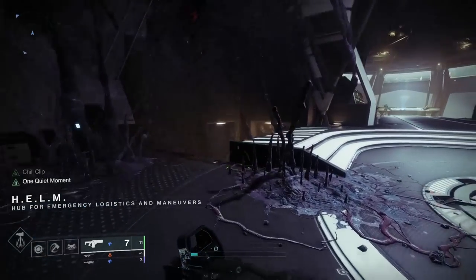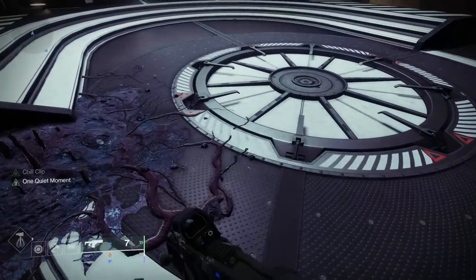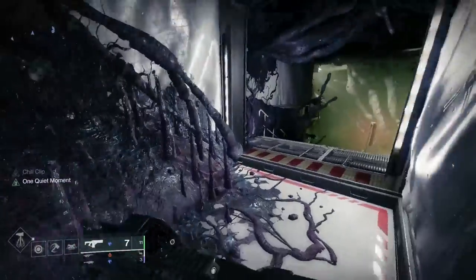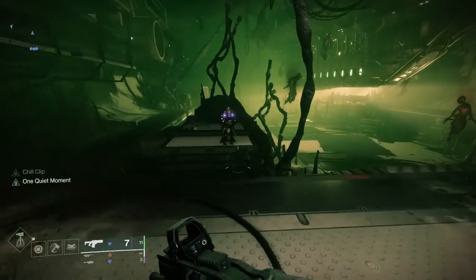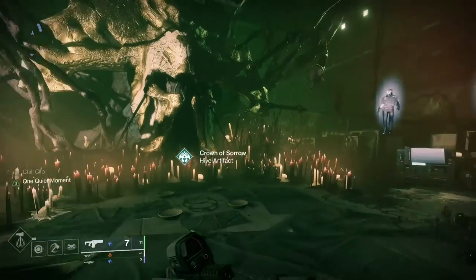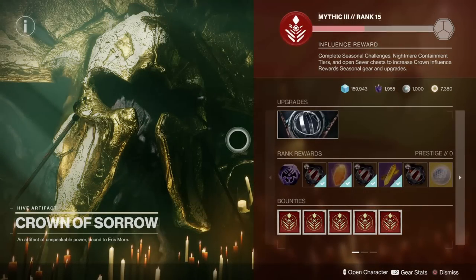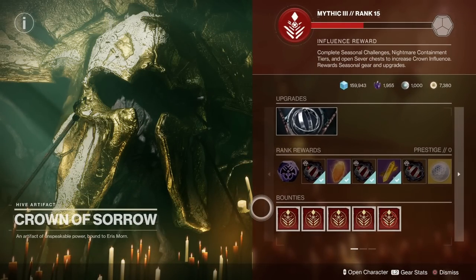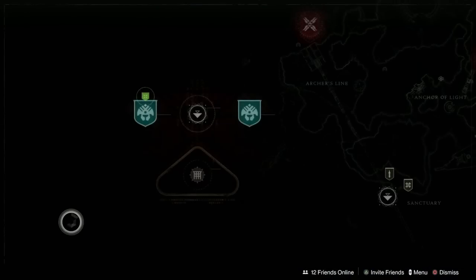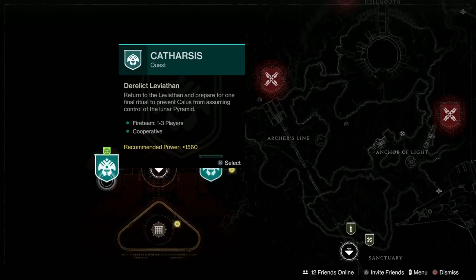So here we are back in the Helm for the seasonal content — nothing seems to have grown very much tentacle-wise. Now we don't have any more bobbleheads of course, but I've done every single one, so if you want to find them there'll be a link at the end. After a chinwag with Eris, it seems that we've got a new mission this week — I went to run the first part of Bound in Sorrow and it turns up a new mission called Catharsis, visible on the Moon with its own separate node. I'll be running this live on my channel tomorrow, but it certainly is rather exciting.